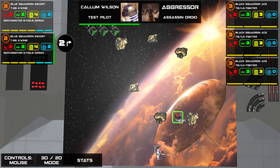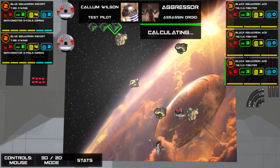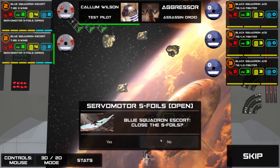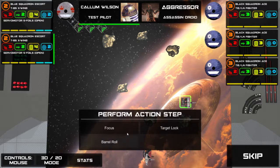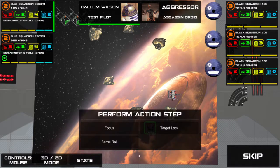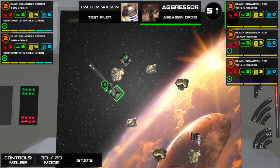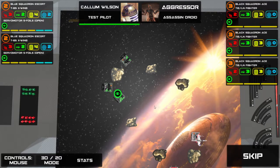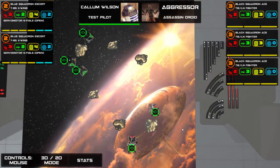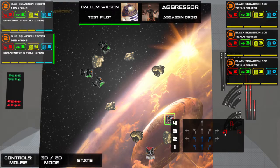I'm going to waste a couple of turns just trying to get my ships where they need to be. None of them flew through the rock — I was thinking they had a chance to fly through the asteroid there, but it didn't happen. If they had, they'd have had to roll and on a hit or a crit, they'd have to take that damage.